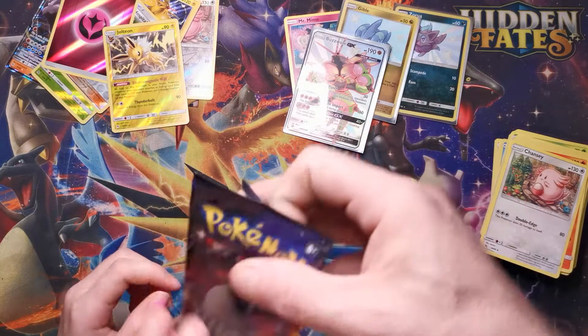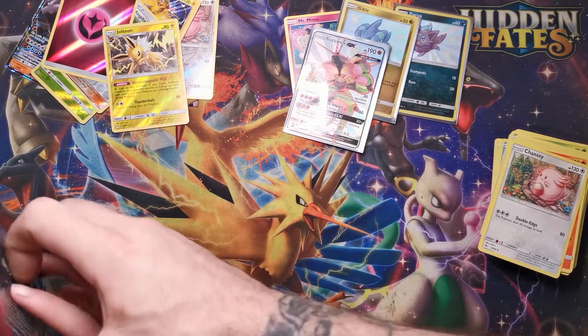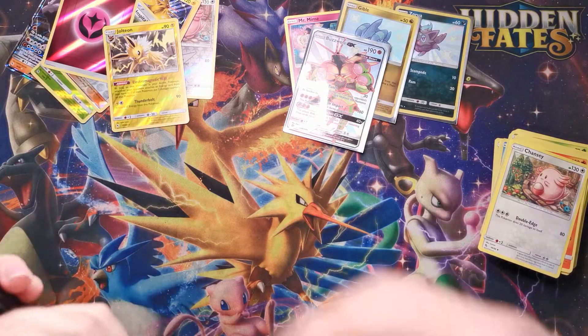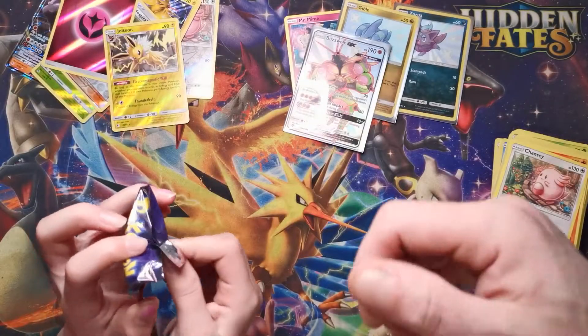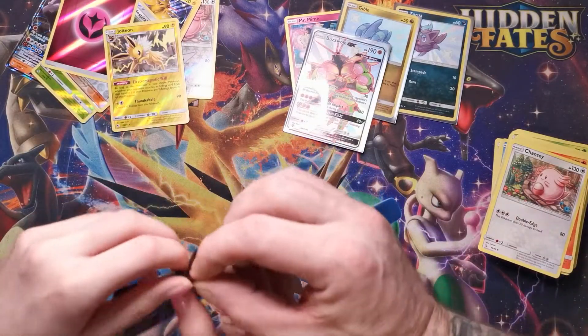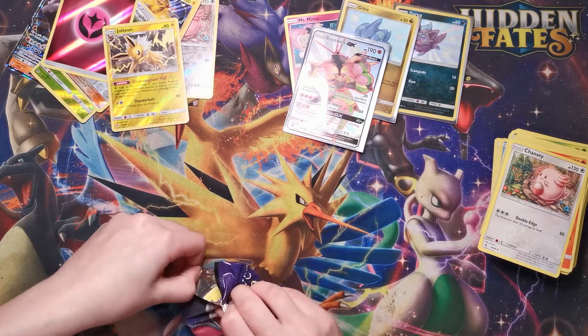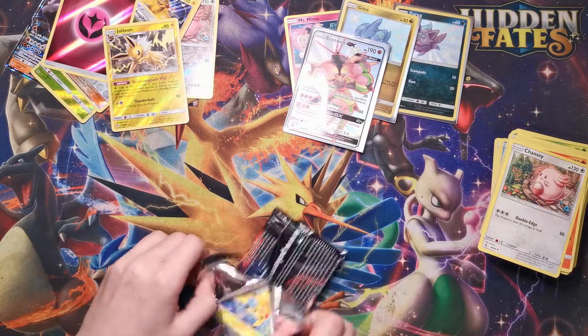Oh, is it the other way? Hold it with the left hand, like this — only use one finger. Hold that finger down tight. Pull from the top, it'll split the seal. I need to continue training and doing that.